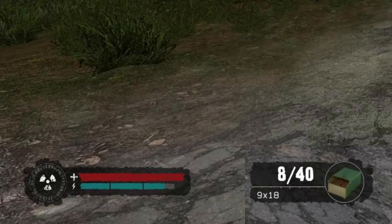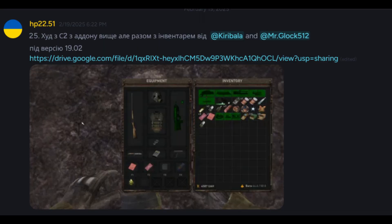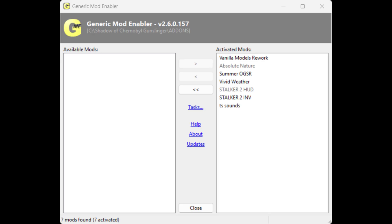This one only affects the health, stamina, radiation, and ammo textures. For the inventory, use either the EFP UI or, better yet, Stalker 2 UI for the perfect match. Here's how my list looks like.